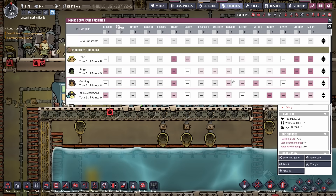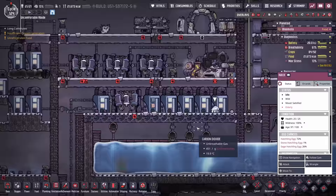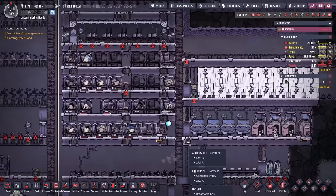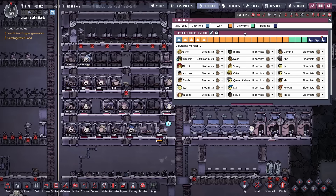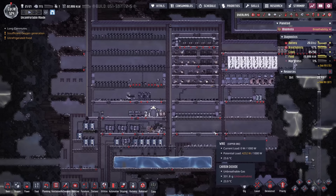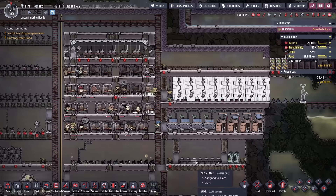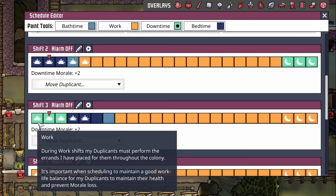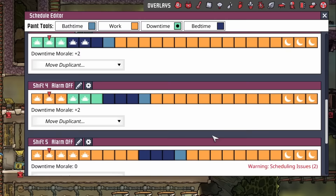After looking at skill points, I dared to look at the priority screen and no priorities were set, which isn't necessarily a bad thing considering we have so much to do and everybody is pitching in. But I just realized something else — looking around for the duplicants, I found the entire colony sleeping. They're all on the same shift. This is bad because that means 21 duplicants are all trying to use the bathroom first thing in the morning, and during the night we have no duplicants working. There are only four toilets, so we can have four duplicants per shift — at a minimum we need six shifts. I'm going with three downtime shifts as well because they could use the extra morale until we get those great halls in.